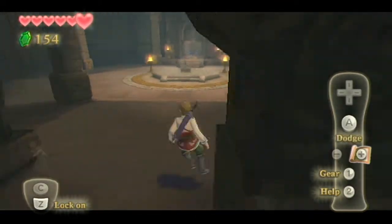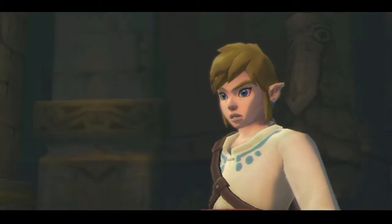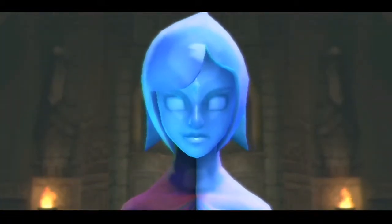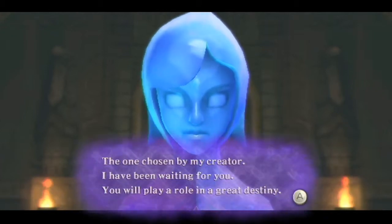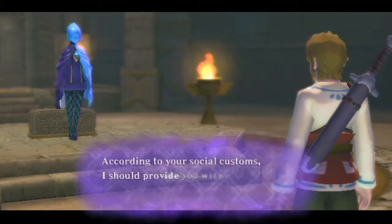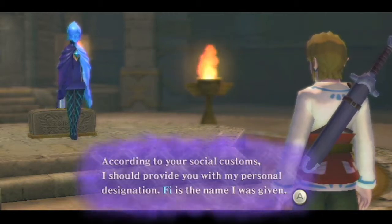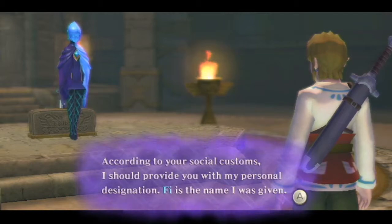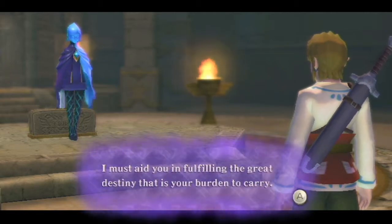There's a sword in the sky — that doesn't remind me of anything about the game's title at all. Fi speaks: 'Thing from your dreams, the one chosen by my creator. I have been waiting for you. You play a role in great destiny. Fi — I've heard both pronunciations, I'll go with Fi — is the name I was given. I was created for a single purpose. Long before the recorded memory of your people, I must aid you in fulfilling the great destiny that is your burden to carry.'